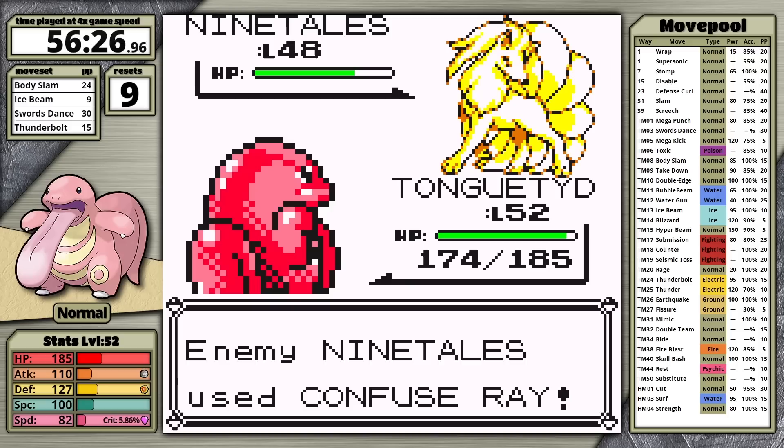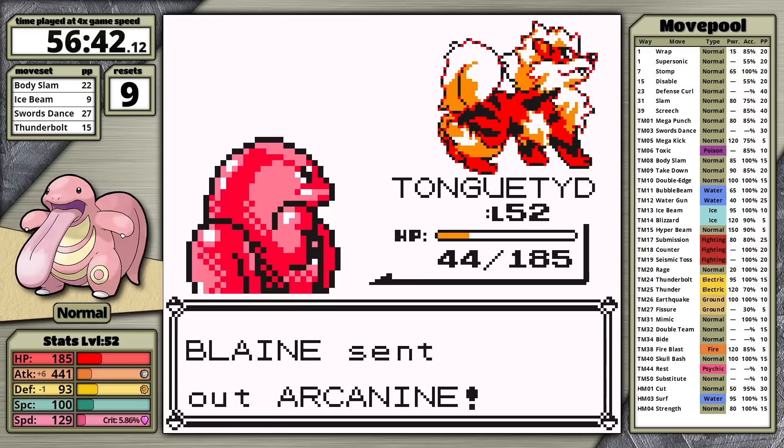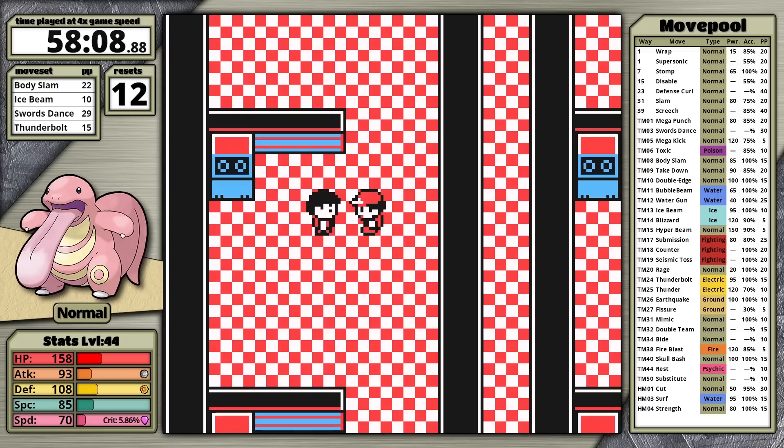Blaine leads with Ninetales. I go for Ice Beam first turn — in Generation 1, Fire types don't resist Ice moves, and I could Freeze it for free setup. Over the next turns I set up fully with Swords Dance. This was a little risky because I was confused, and Ninetales hits a big Flamethrower, and I hit myself during setup. But after setting up completely, I'm faster than all of Blaine's Pokemon. Body Slam one-hits Ninetales, one-hits Rapidash, but doesn't one-hit Arcanine because it gets a critical hit. Arcanine still moves despite paralysis, uses Takedown, and finishes Lickitung off. Then I try the same strategy and lose again and again.